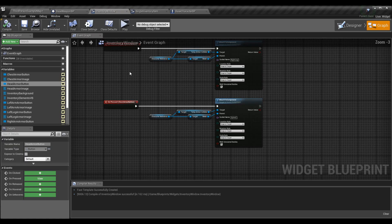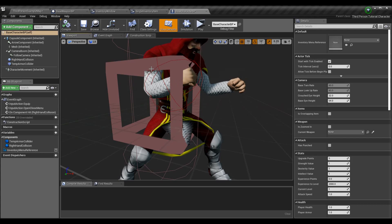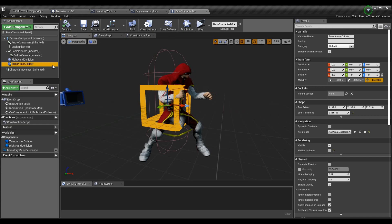Before we get into the button logic, let's make sure we make a few changes to our event construct in the inventory window widget. In our base character BP, we were attaching a collision box to the right hand — you can see that's the right hand collision I have here. I also added a temp armor collider just to showcase where the armor is going to go without actually placing armor there, since we haven't gone over armor yet.